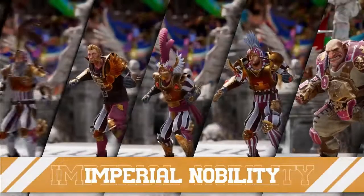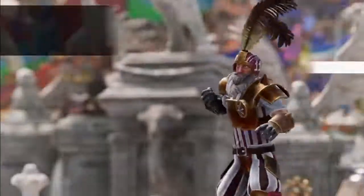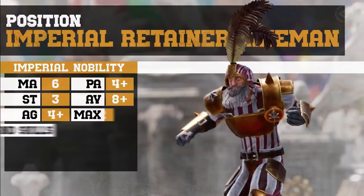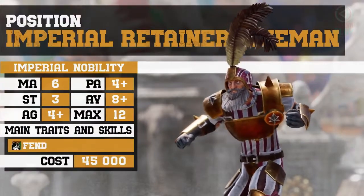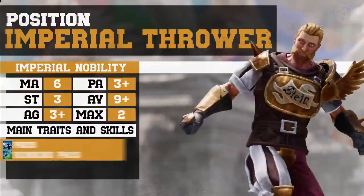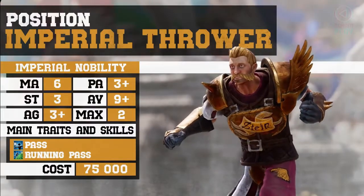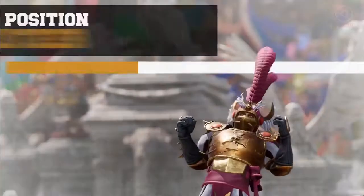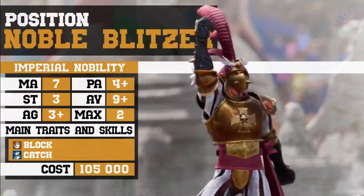There are five types of players in the Imperial Nobility's teams. Imperial retainer linemen — these players are the foundation of your team, enabling you to create an effective line of defense in midfield. Imperial throwers — thanks to their passing skills, these versatile players are able to execute complex phases of play with ease. Noble blitzers — equally at ease breaking through offensive lines as picking up the ball, blitzers are sure to prove crucial to your strategy.